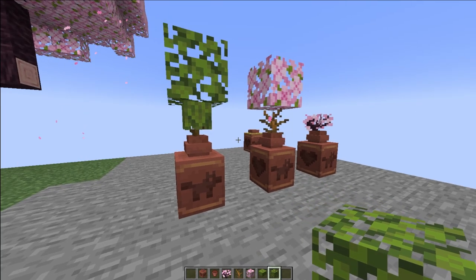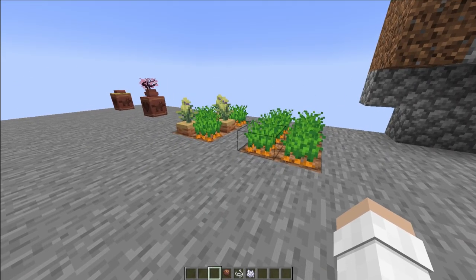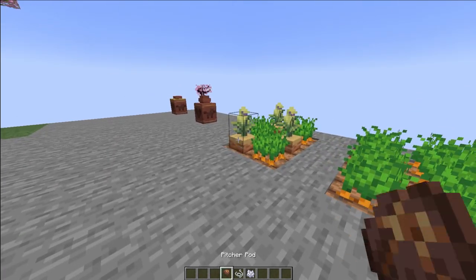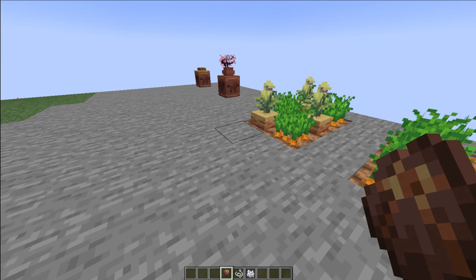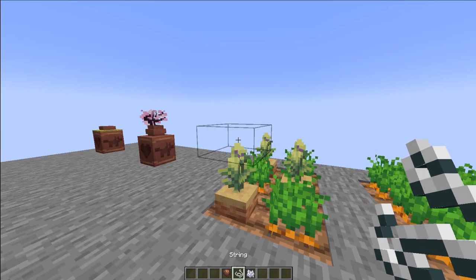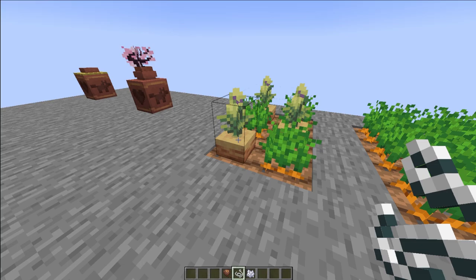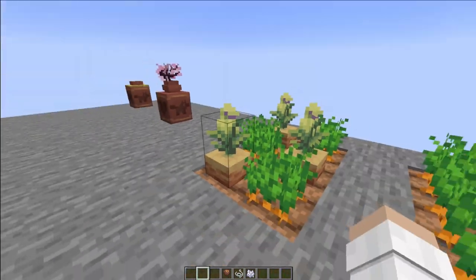That is how you add greenery for your builds using potted plants. Next, on the topic of plants, we have the pitcher plant. Pitcher plants are little seeds that can be found by the sniffer. The sniffer will sniff the ground and give you the seed. If you plant them and put string on top to stop their growth — because this thing grows 2 blocks high — it will look like a giant carrot.